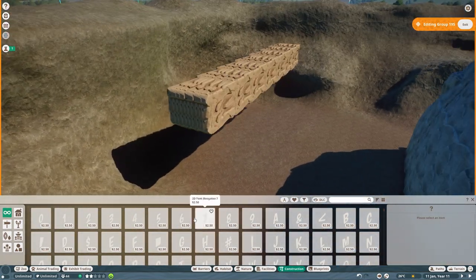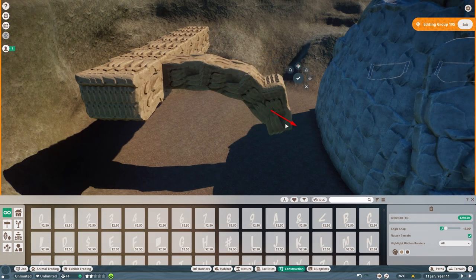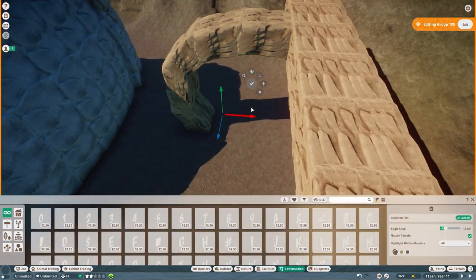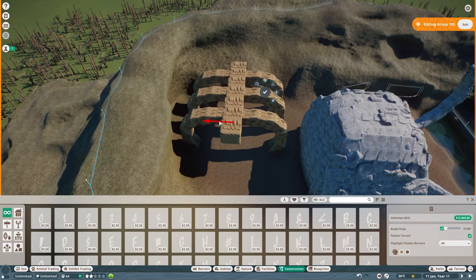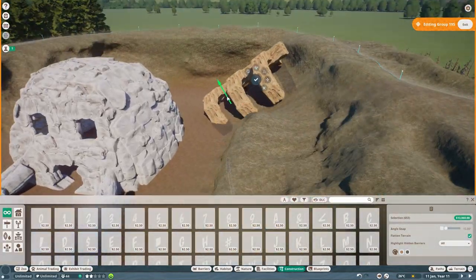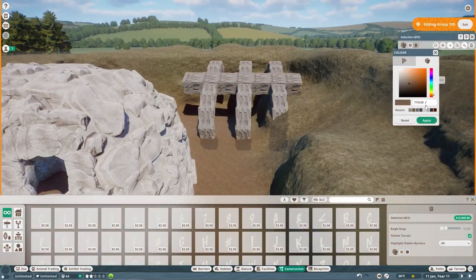Once I was happy with the length and width I decided to make the side pieces — the actual rib bones that come out of the spine — just building them in blocks and then copying and pasting them along. I didn't do the whole thing because they're going to be stuck in the ground anyway, so I just did the top section that's actually going to be showing. I wanted this area to sit over where their water is going to be, so it provides a little bit of cover and kind of hides that water, but they can still access it very easily.